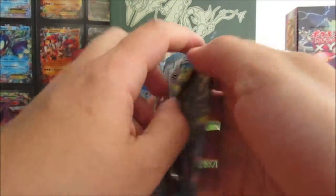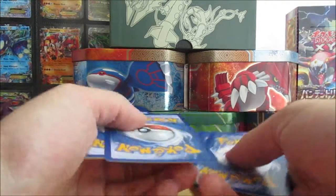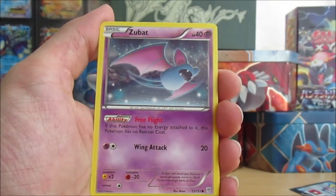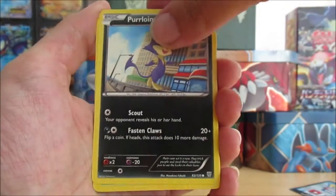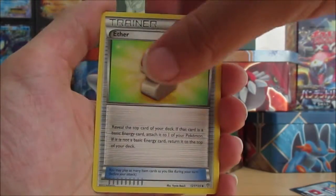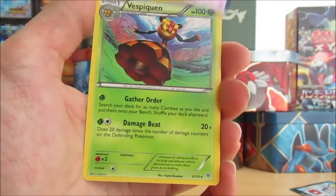Next, Plasma Storm. We start with Klink, Zubat, Squirtle, Purrloin, Sewaddle, Team Plasma Grunt, Aether, Purrloin Swine, a Reverse Holo Giratina — that is a Rare card, that's very nice — and the rare in this pack is a Vespiquen.